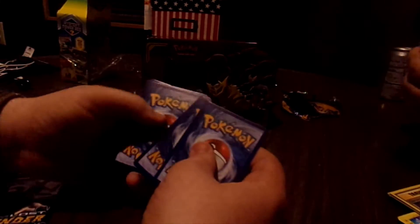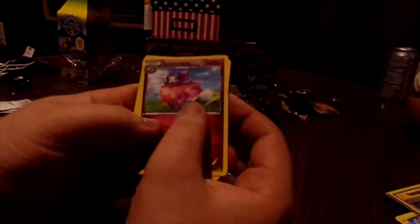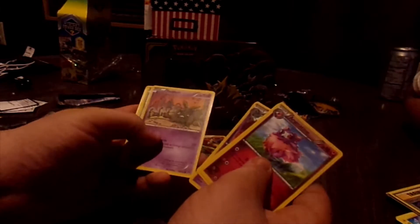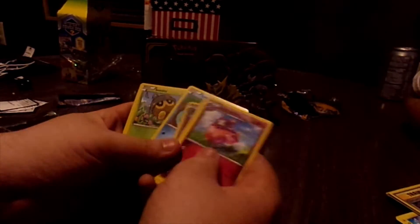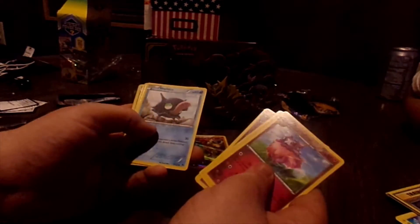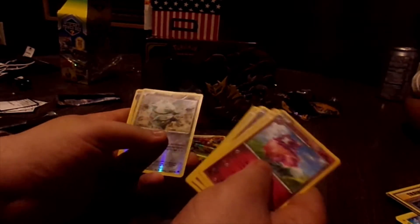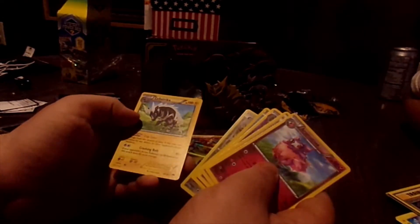So we got three to the front. We got an Oricorio, Tierno, Doublade, Trubbish, Tadpole, Seedot, Shellder, Chikorita, the reverse is a Feraligatr, and Sudowoodo is the rare.